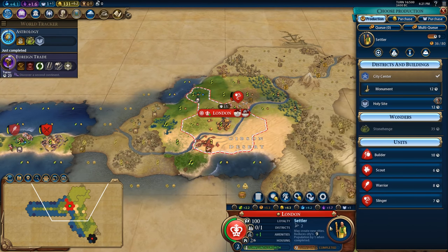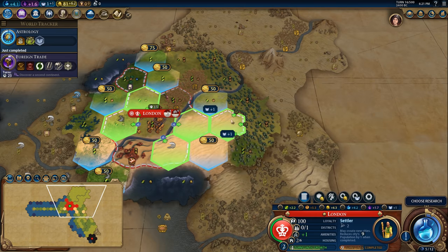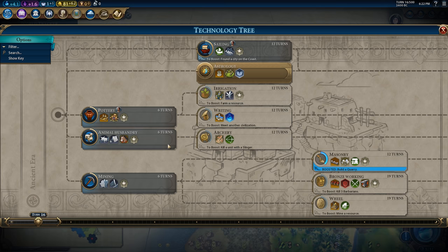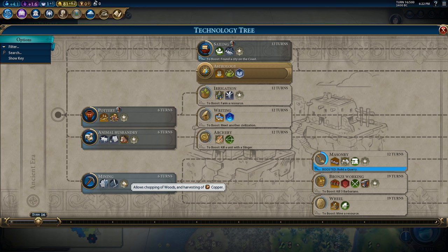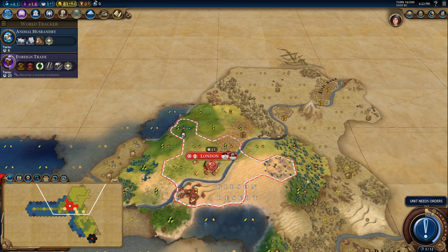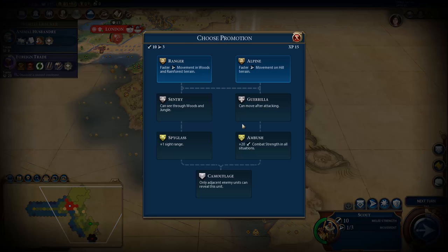The turn you unlock your holy site, you want to find the tile that gives you the most faith — even a plus one is worth it. I'm going to use this desert tile, buy the tile, and place the holy site but continue to work on the settler. Your secondary tech after astrology can be situational — I usually recommend going animal husbandry so you're a little bit closer to archery and safer, but mining is also perfectly valid if you can do some chopping. Here I'm feeling safe so I'll go ahead and pick up animal husbandry for the chance of finding horses, which would improve the quality of my tiles around my capital.